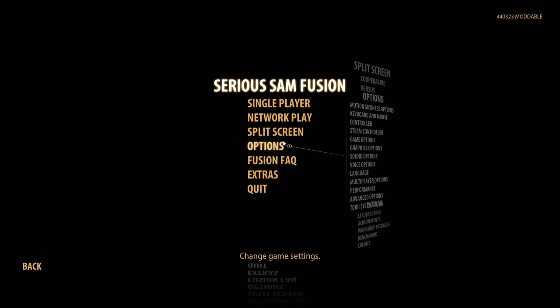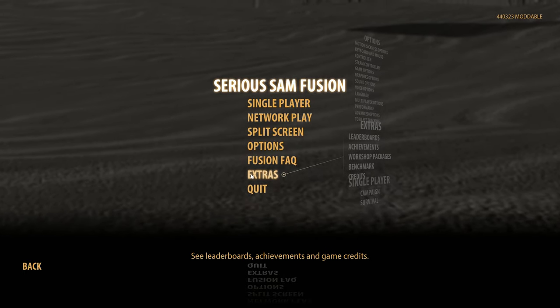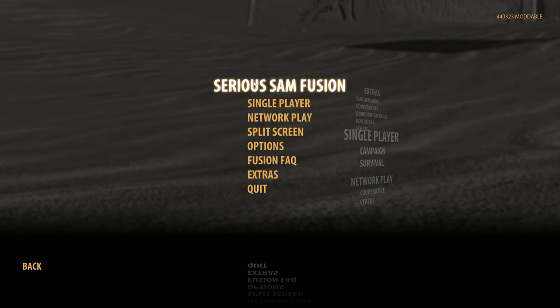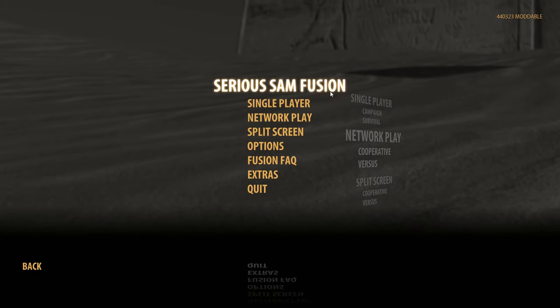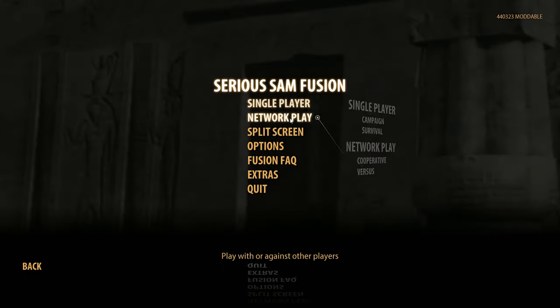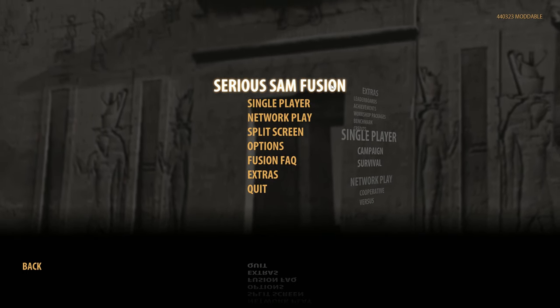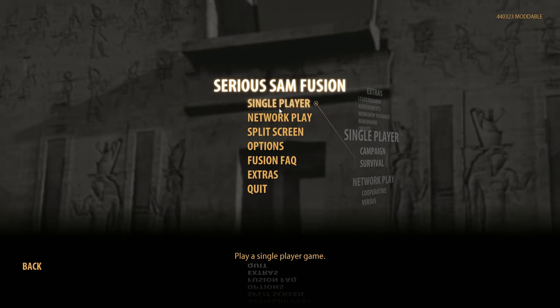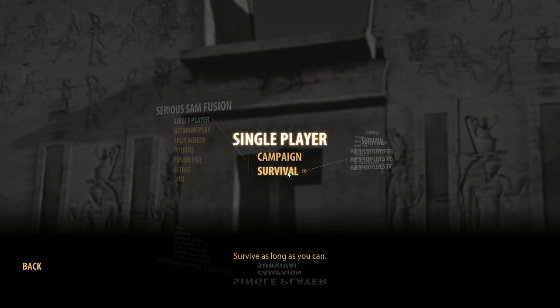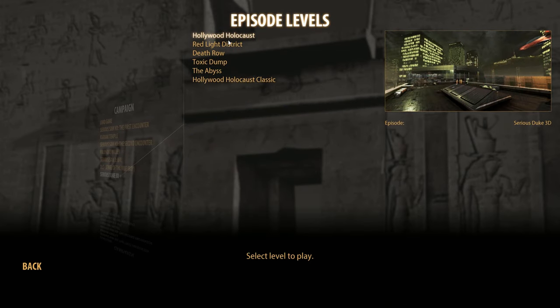We're back YouTube, thank you for tuning in as always. We all know Duke 3D, the classic first-person shooter, but a modder has reimagined Duke 3D using the Serious Sam Fusion 2017 engine. If you install Serious Sam Fusion 2017 through Steam and subscribe to the guy's levels and resources, you can actually play Serious Duke 3D. Let's select that and show you guys the levels you can choose from.